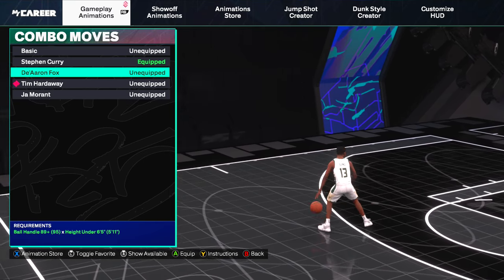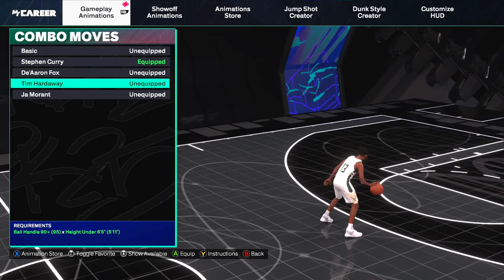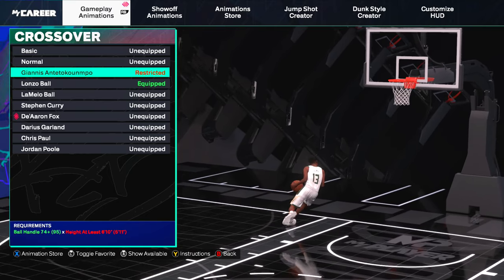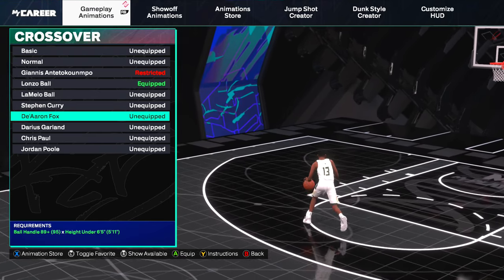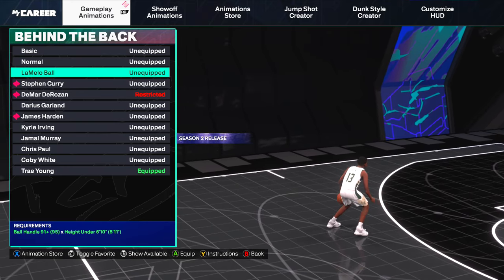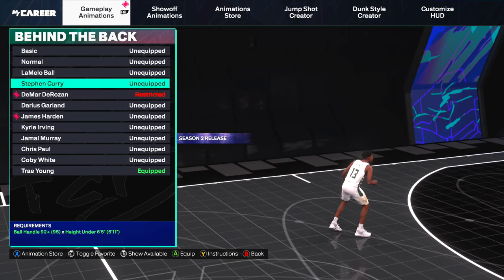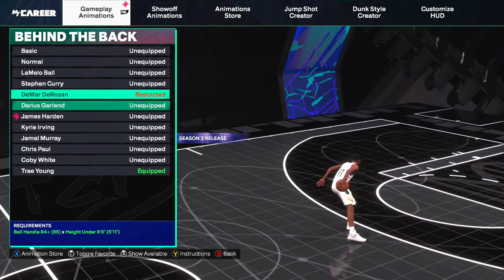For combo moves, you get Darius Garland and Tim Hardaway. Tim Hardaway's is fast and quick. I haven't really used it for combo dribble moves yet, but I have Tim Hardaway's on and I'm going to start cooking up with that one. For crossovers, you get the OP Giannis Antetokounmpo, which is good for any big builds, and then De'Aaron Fox. For the behind the backs, you get LaMelo Ball, Stephen Curry, DeMar DeRozan, and James Harden — none of these are really faster than the Trey Young one, so just keep the Trey Young behind the back.